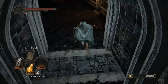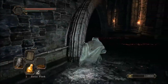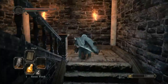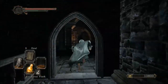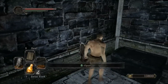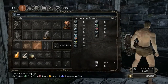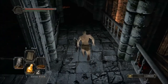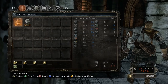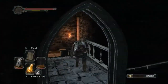Use life gems to preserve your Estus flasks, since Estus heals faster. We're going to take a quick detour to get the knight set. The elite knight set is available from that merchant. I'm taking the ring off to be as light as possible. I haven't really optimized this part, so you'll see me going back and forward between items — basically I'm just checking the weight and defense bonuses.